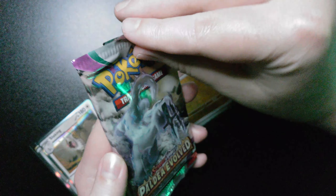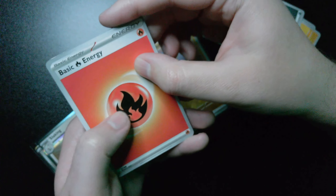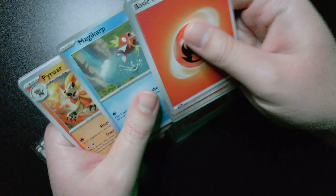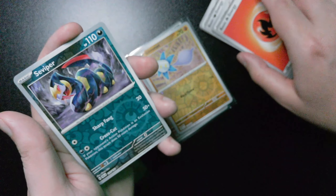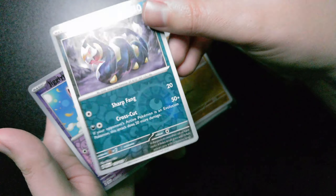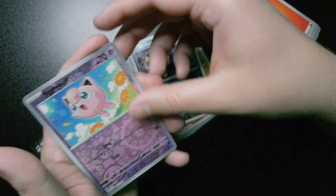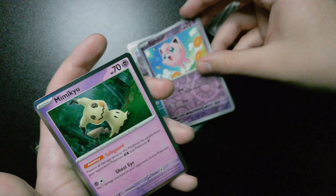Champ Pal is up next. We got basic fire type energy, Makuhita, Pinkerchin, Dino, Magikarp, Pyroar, Luxio, Luminous Energy. Reverse holographic Seviper, reverse holographic Jigglypuff, and holographic Mimikyu.